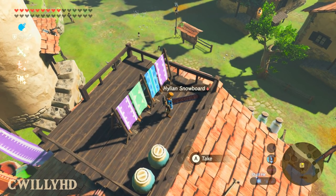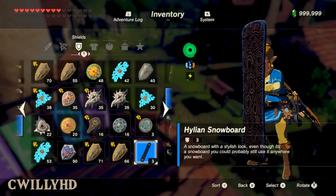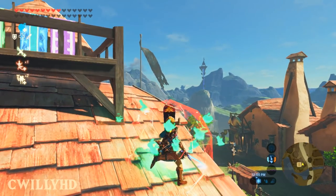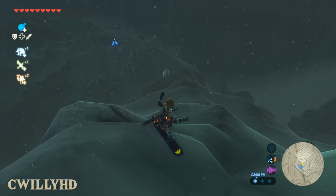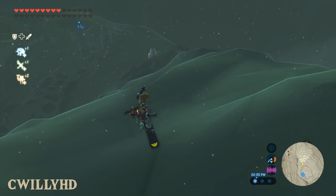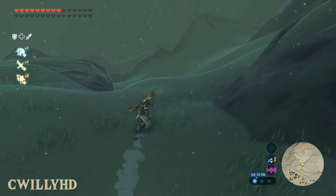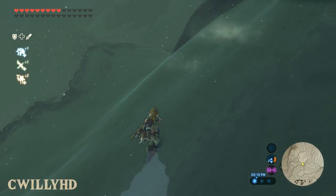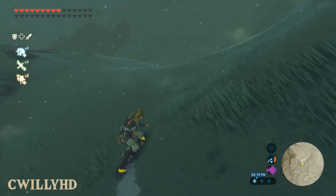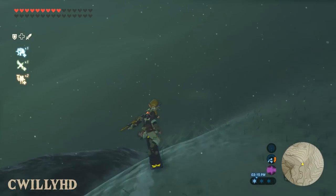This next mod is honestly amazing — it replaces the rusted shield with a snowboard. It's a complete overhaul called the Hylian Snowboard and features a stylish look. Even though it's a snowboard, you can use it anywhere you want. The graphics are really well put together and it looks even better when you're actually using it to shred down the Hyrulean mountains. I honestly had a ton of fun with this one — even though shield surfing was already in the game, it just makes it that much more enjoyable.